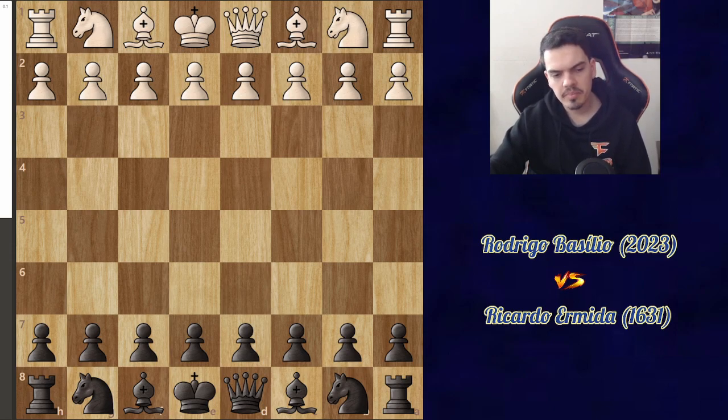In the first round I got paired up against an unrated opponent — it wasn't that interesting, I won pretty easily. In the second round I got paired up against Rodrigo Basilio, which I've played before in this journey. I'll probably leave a card up here or at the end of the video if you want to see our first match.